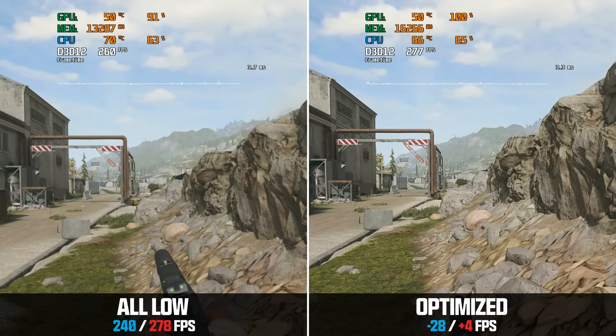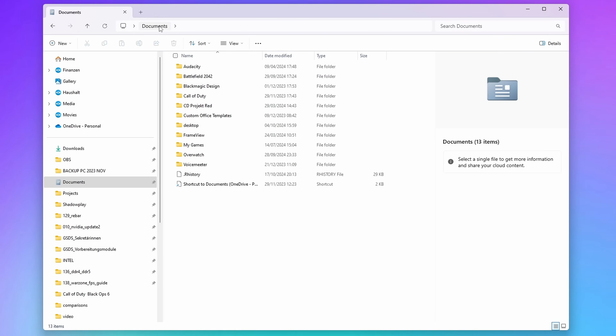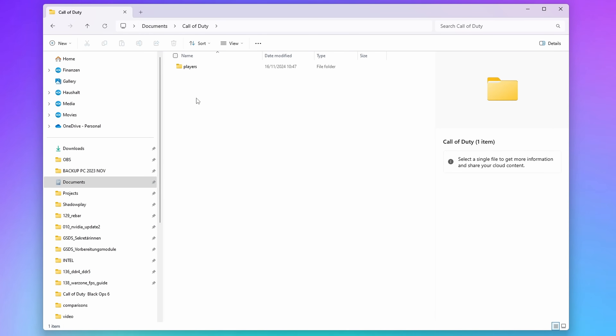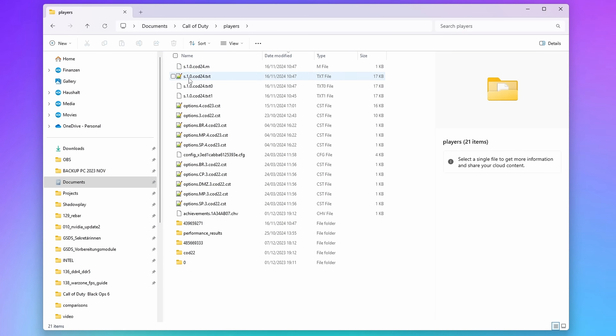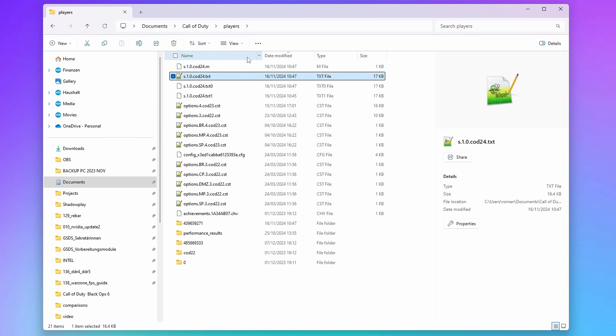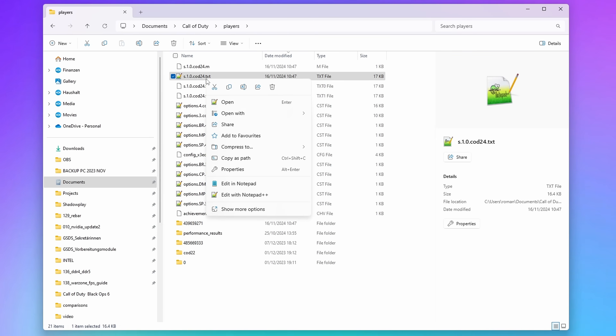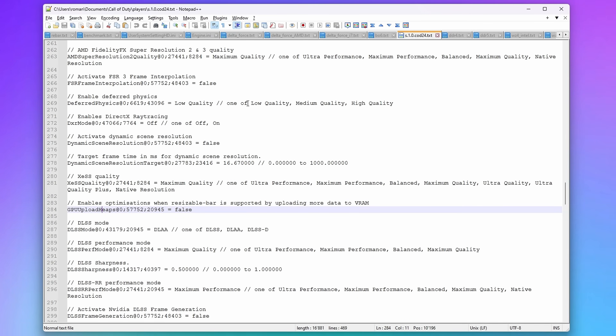Before jumping into the game, you want to make sure that some of your config settings are properly set. For this, go to your Documents folder, go to Call of Duty, Players, and open the COD24 file. Quick note: if you don't have this .txt file, it's because you don't have extensions enabled. To get those to show up, click on View, then Show, and make sure that the file name extension is checked. After that you should see the s.1.0.COD24.txt file, which you can open in any editor of your liking.